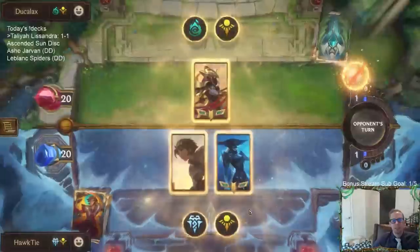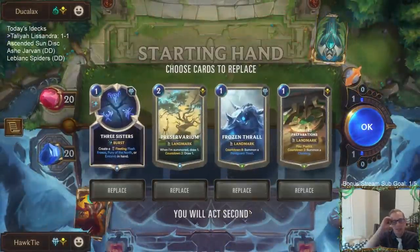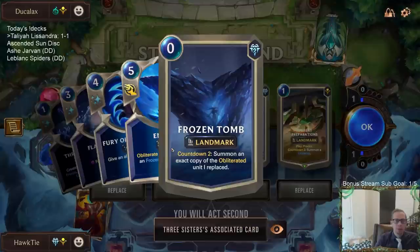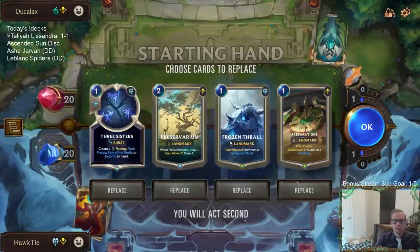That's the problem with our deck — we don't have Vengeance, we don't have Ruination. We need those kind of cards. Maybe that means I'm supposed to play more Entombs, like using Entombs for those situations. That's kind of a problem with our deck.